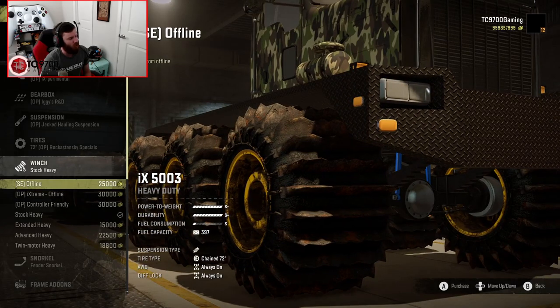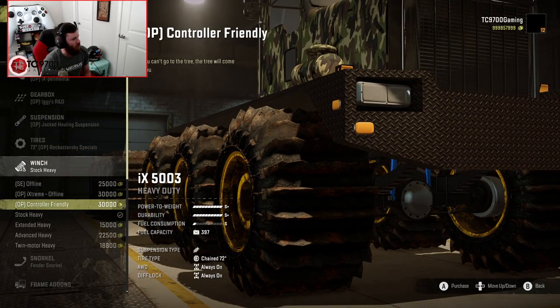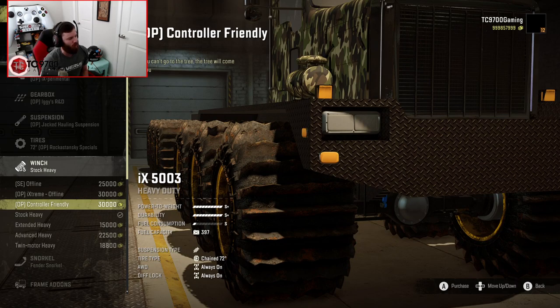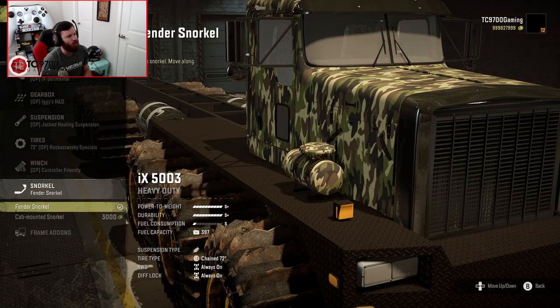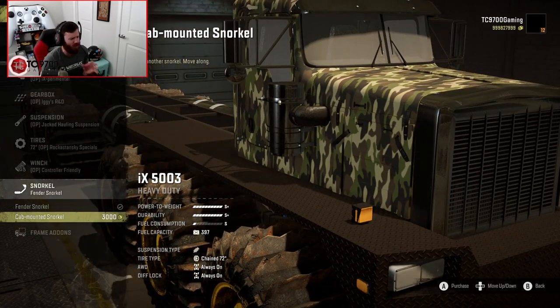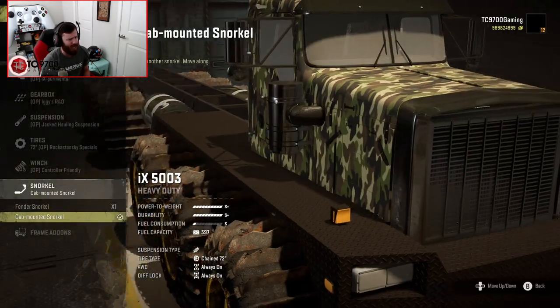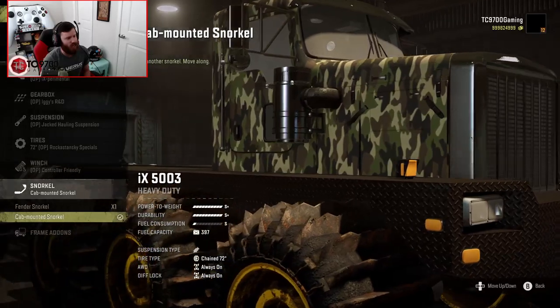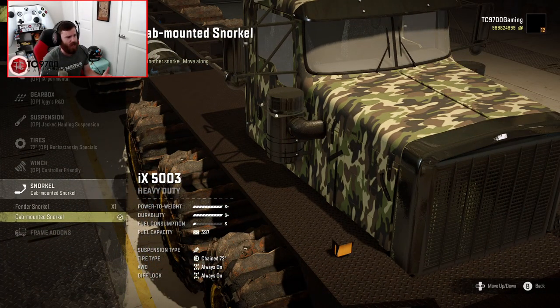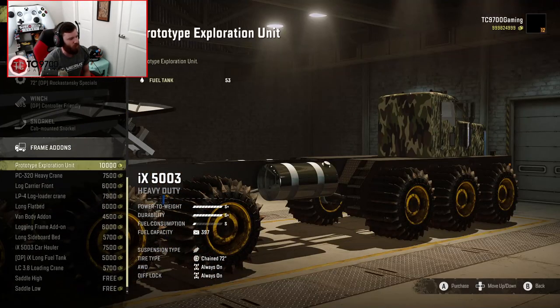You have an SE offline winch, an OP offline winch, and an OP controller-friendly offline winch — which is really important for console players. Snorkel-wise, you have the Fender Snorkel and the Cab Mounted Snorkel. We're going with the Cab Mounted to get it up a little higher. I'd like to see some Wedge Cap Snorkel options in the future to get the intake point even higher, but hopefully that's something we'll see down the road.